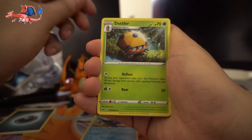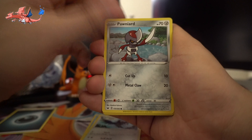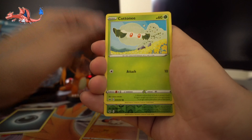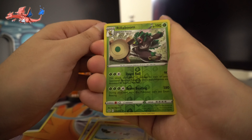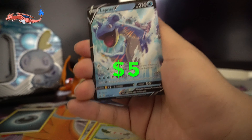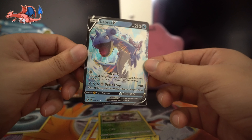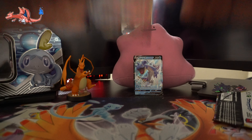A Dottler — this guy looks like a little robot. Flying bird, that's what it is. Ponyta. We got the snake. Yamper — I wish I had one of these in real life. Clobbopus, Cottonee, Rillaboom looking sick — I'm probably gonna end up keeping this guy, he's my favorite starter for this generation. And the rare is gonna be Lapras V. Unfortunately I already have this one, I'll probably just end up selling it or giving it away.